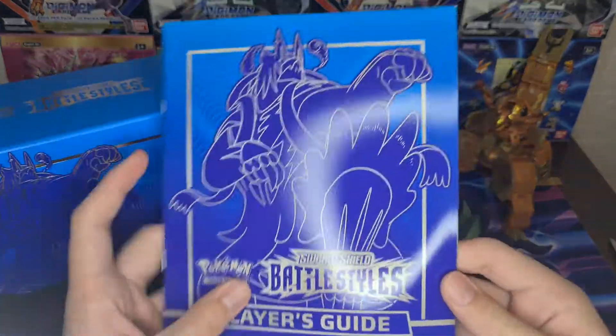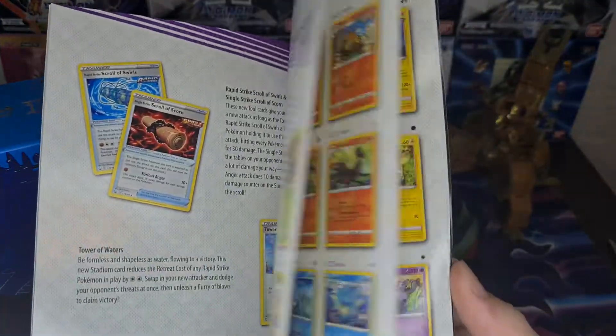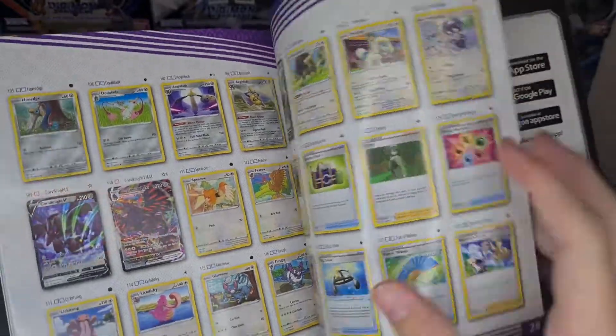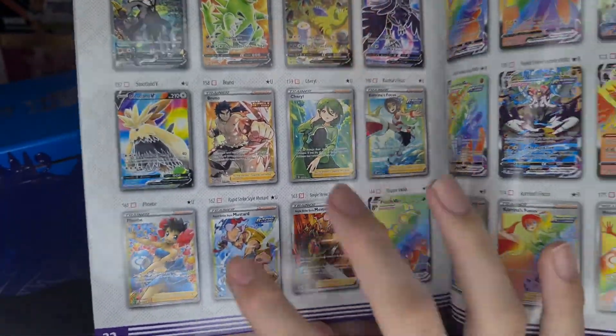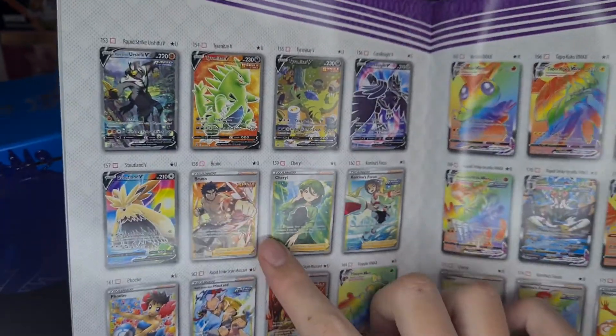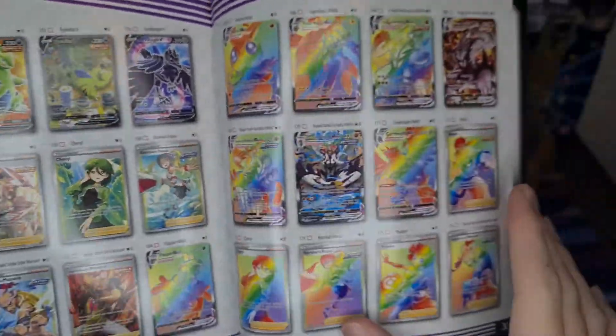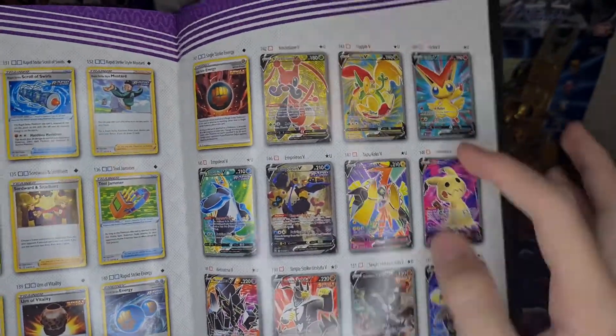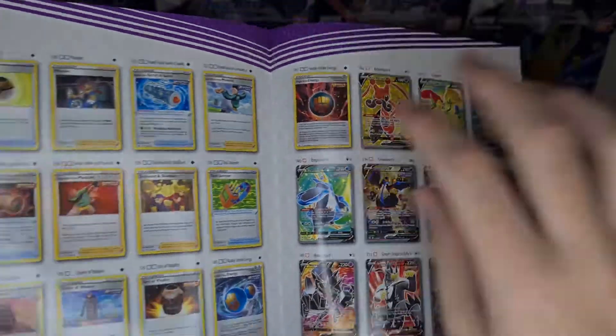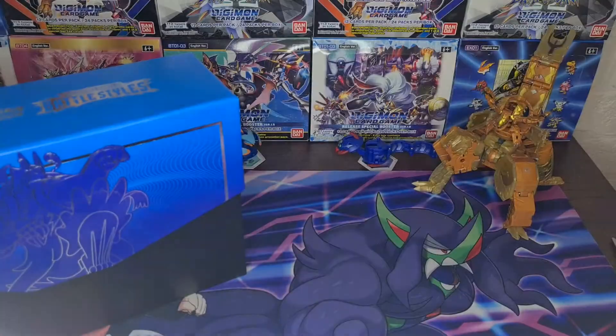Then the booklet — there's just your set list, nothing really much in it. For the trainers, I'm looking for either Mustard, Phoebe, or Brunote. All that Urshifu there. And that Victini — I want that Victini so bad. But yeah, that's just your set list.